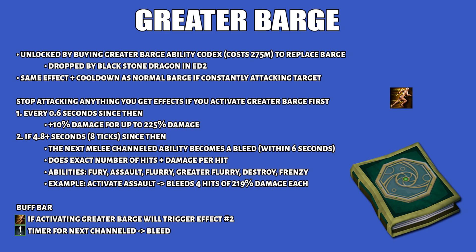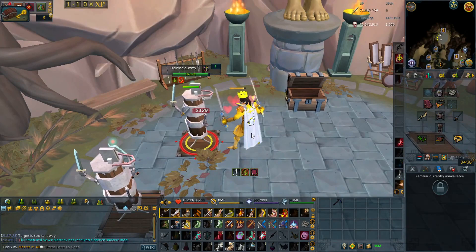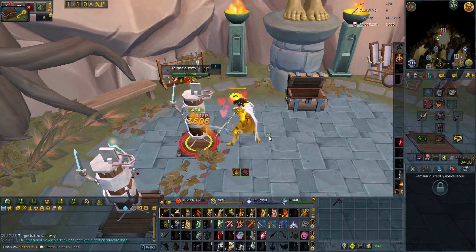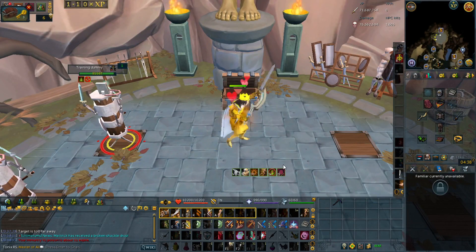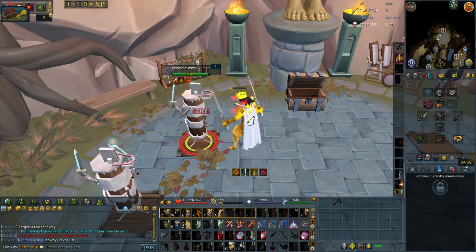If at least 4.8 seconds has passed since you stopped attacking, you unlock a second effect: the next melee channeled ability used within 6 seconds turns into a melee bleed activated in one global cooldown, doing the exact same damage per hit and the same number of hits as the channeled equivalent. What counts as not attacking? If you were out of combat stance, you unlock both effects. If already in combat, using any non-damaging ability such as activating sigils, anticipate, freedom, or berserk counts toward the stalling timer. However, auto attacks before Greater Barge will break the timer.